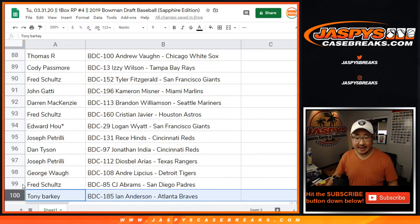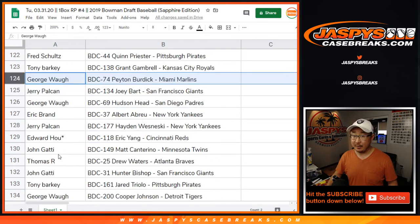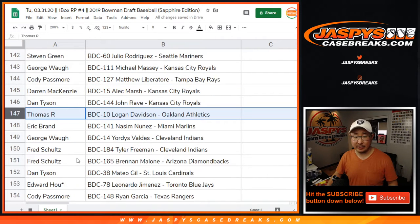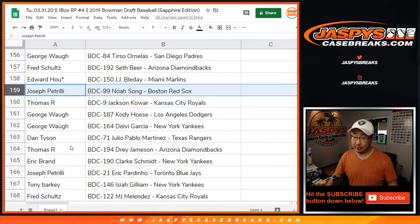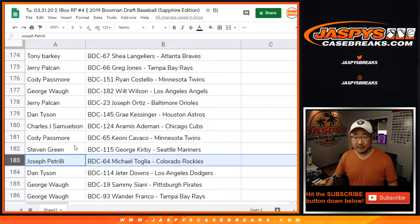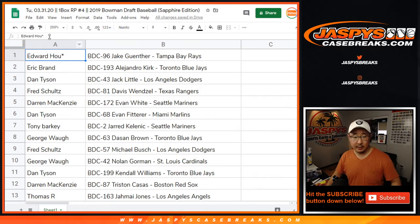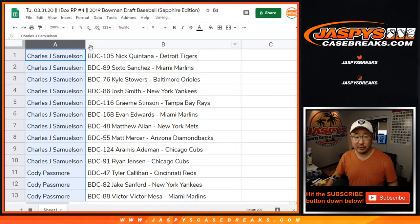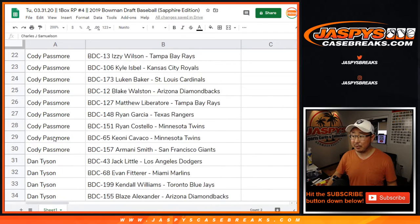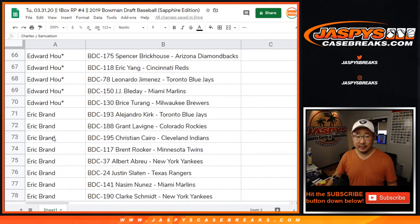Now, this Bowman Sapphire — for a lot of you, you remember that they didn't make very many of these. Consequently, the value of these is extremely high. So in a lot of cases, even if you get a decent rookie or prospect out of here, you may be surprised at how well it goes on the secondary market — especially if you grade it. There's everybody right there, alphabetized by first names.